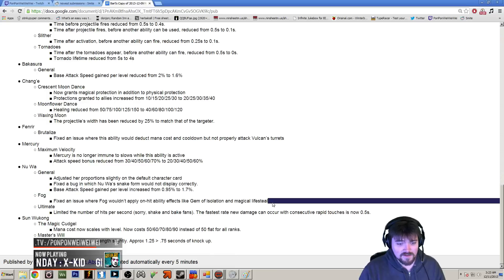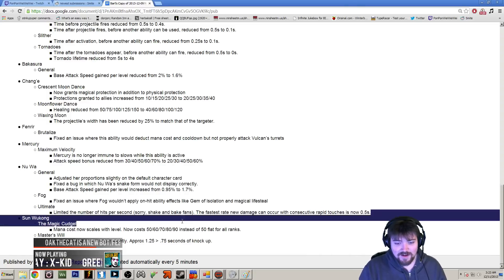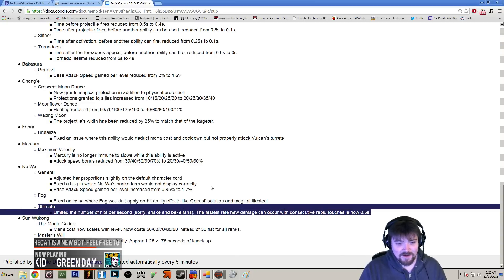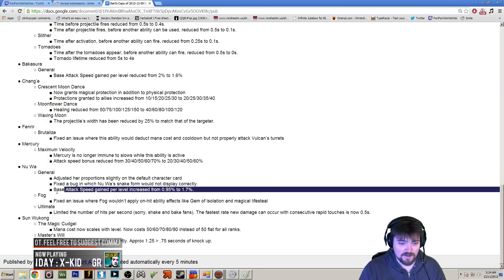Her fog now procs things like Gem of Isolation and lifesteal, which it wasn't doing before — that's a nice fix. Her ultimate also had the Shake and Bake bug removed: you used to be able to toss out her ultimate with its pillars and lightning, then as Fenrir you'd pick someone up and shake them back and forth between the walls and they'd instantly die. That got fixed, but that combo was already edge case anyway. Overall this is going to be a buff for Nu Wa, and probably more significant than a lot of people think.